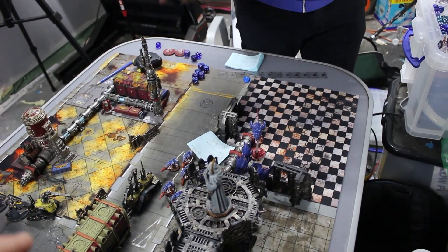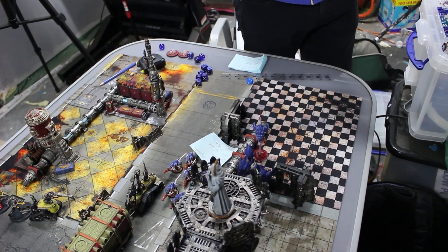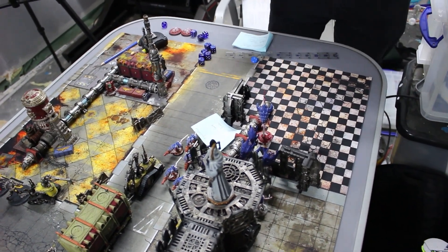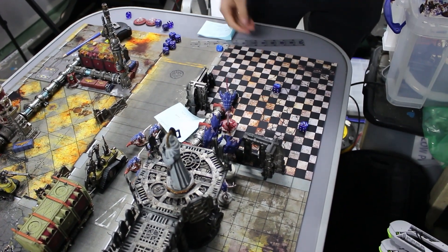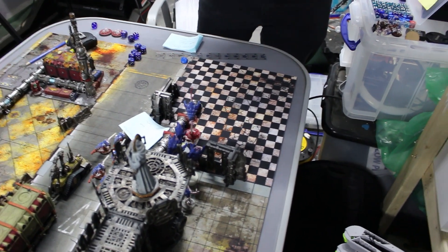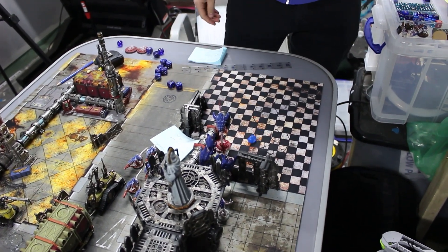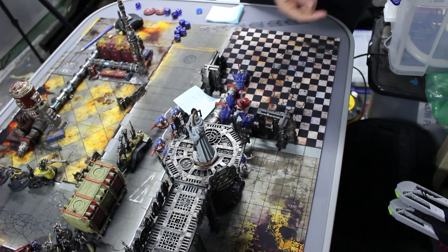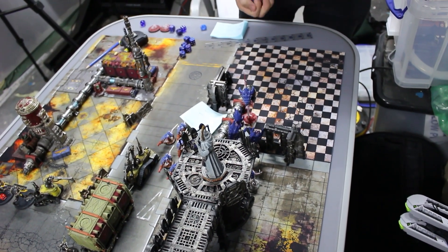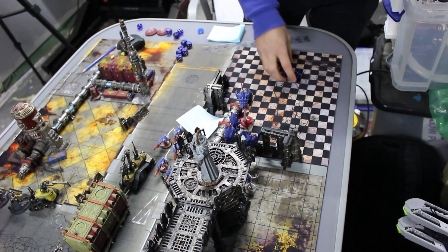Command points are tracked: started with three, spent one in round one, got one back, now spent two more leaving zero each. The psychic roll barely makes it through. For the D3 mortal wound - one mortal wound dealt. The Neurothrope also Smites into the same target, going off on a six with a plus one modifier making it seven. D3 mortal wounds rolls a three - target is down to one wound.